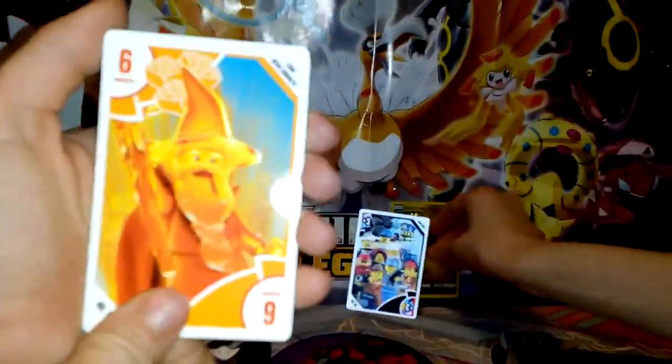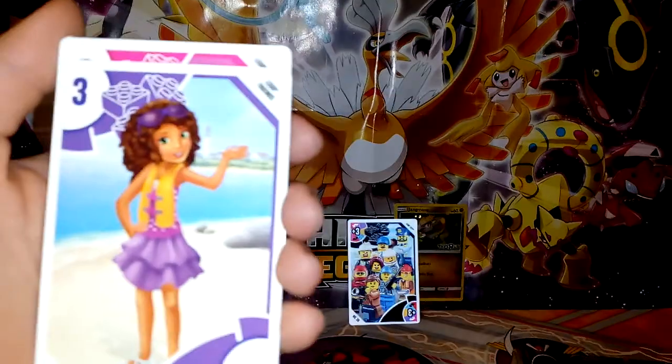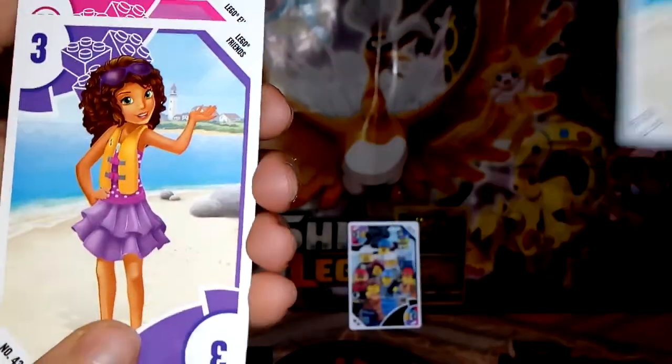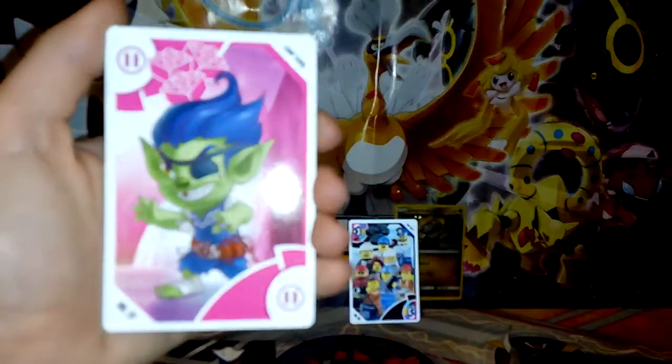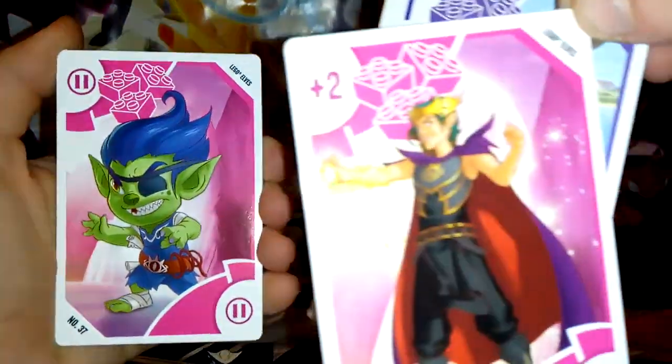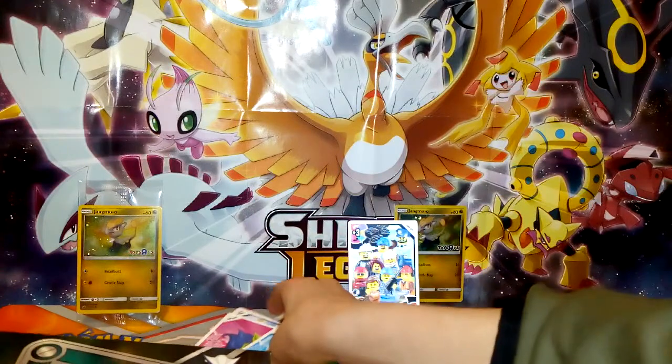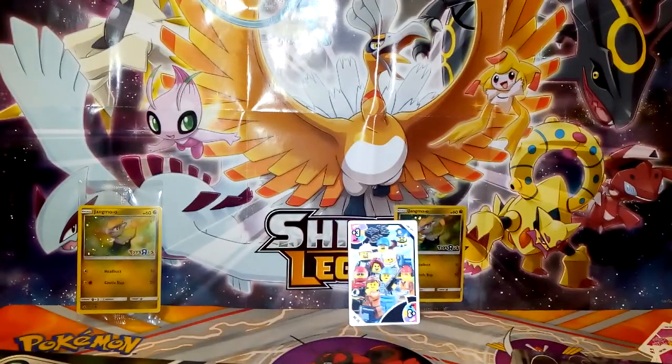I have a Nexo Knights wizard, and then I have a Lego Friends girl. I have another Lego Friends, and lastly I have an elf. I have a guy with a Game of Thrones theme! We got a really cool shiny foil card — I'm gonna keep that.